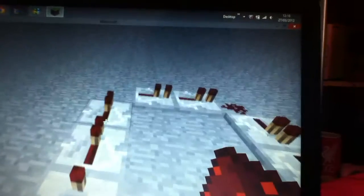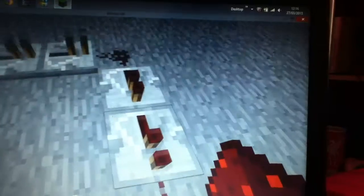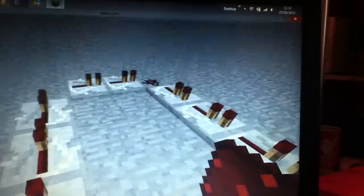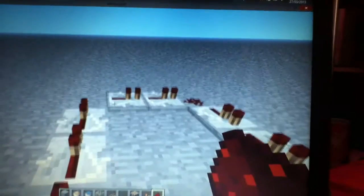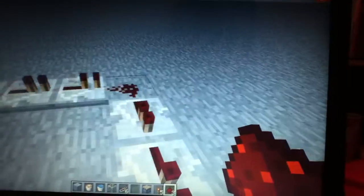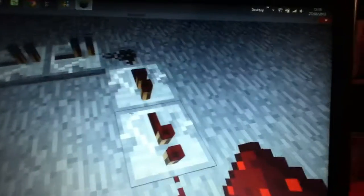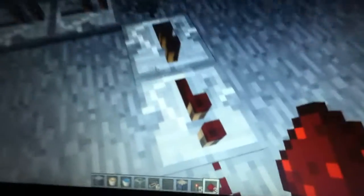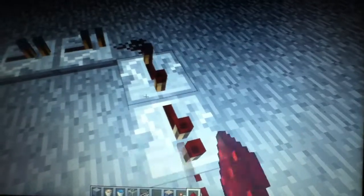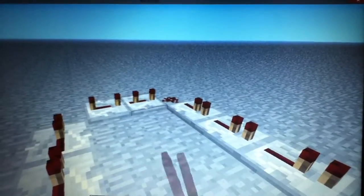The first thing you want to do is put the pieces there on both sides, and the same there, and there. Then you put redstone in every single corner except for one of them. Then, with those two, you want to put it onto the highest setting, and same with those two.